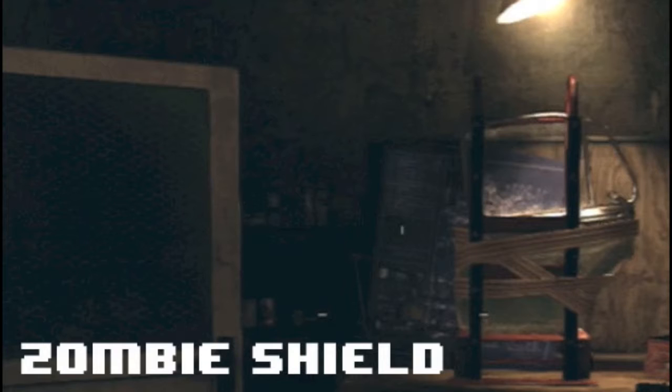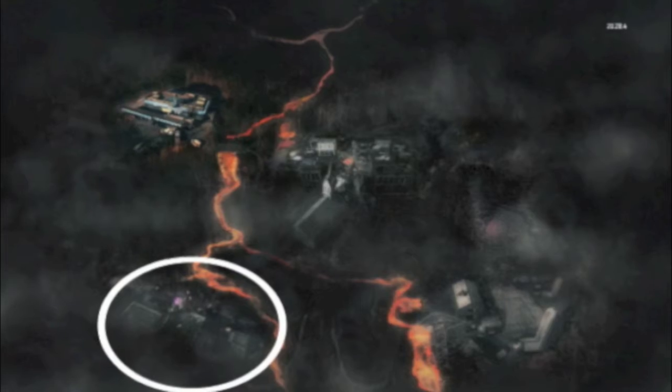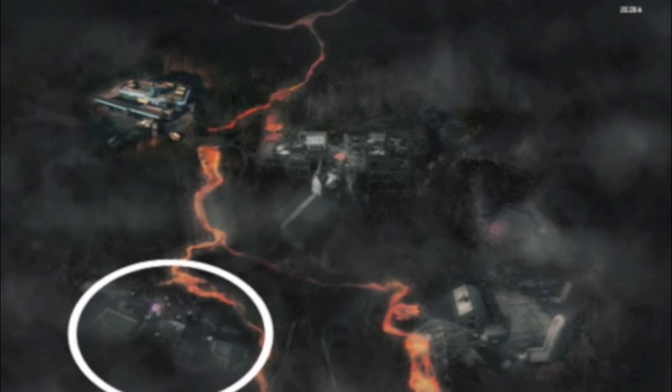Hey guys, welcome back to our zombies buildable series. Today we're going to teach you how to build a zombie shield. These parts are located at the first stop the bus makes. The first part you need is the car door.